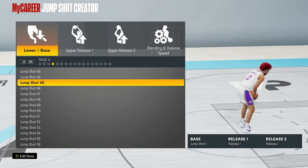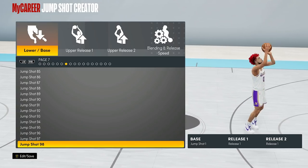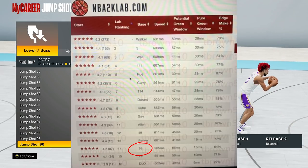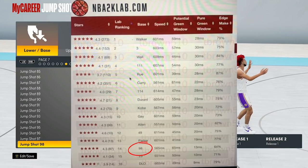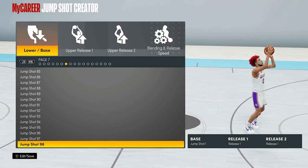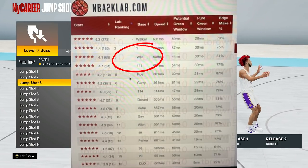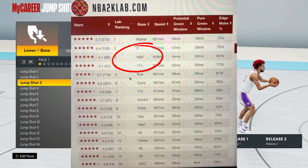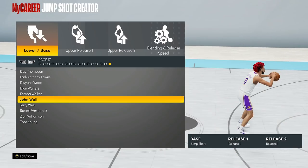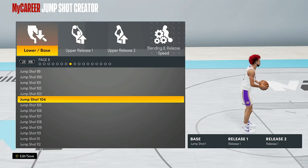Another good base you could use is jump shot 98. Jump shot 98 actually has the biggest potential green window, so you're not going to get a lot of full bars with it and you're going to get a lot of greens. If you want a big potential green window — meaning it's just easier to green — go with jump shot 98. Jump shot 3 has one of the highest speeds, one of the highest potential green windows, and the highest pure green window. John Wall also has one of the highest pure green windows.